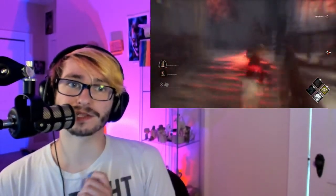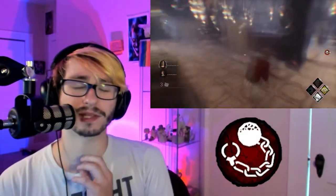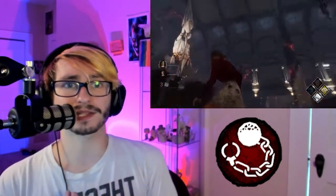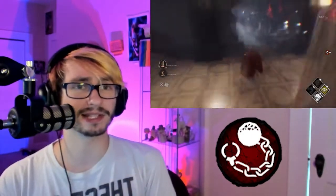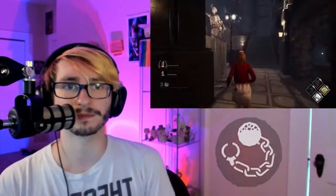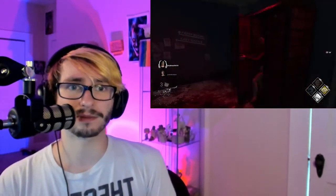This one is called Hinder, and the reason we're running Clown is because Clown is the easiest killer to really visualize Hinder on. Hinder slows down your survivor's movement speed — and killers can also get it too. Once you run through Clown's gas, you get the Hinder effect, which is why we're running him.